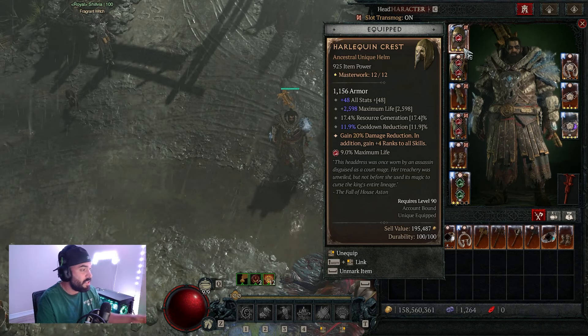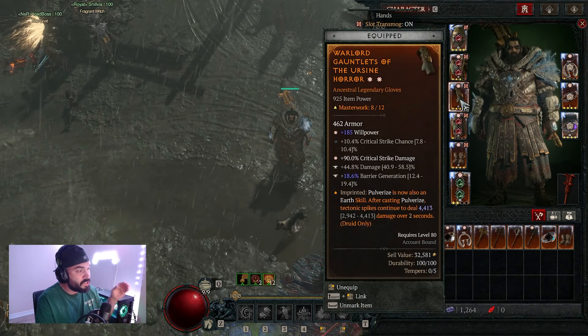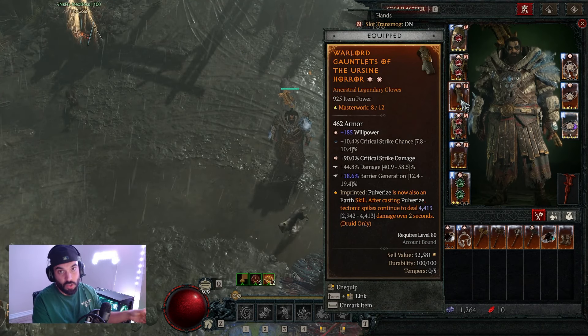Moving down to our chest piece, we're going the ballistic aspect. Every time we fortify, it increases the ranks of our earth skills by two. That's awesome because on our gloves we're going the aspect of the earth sign horror, which makes our pulverize an earth skill.